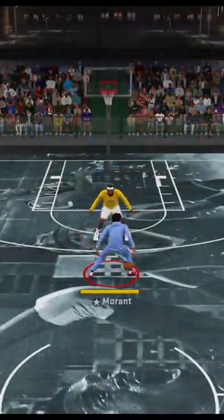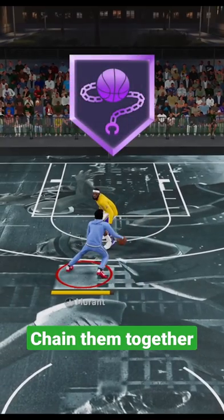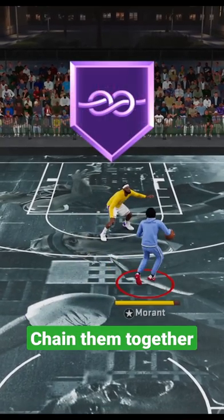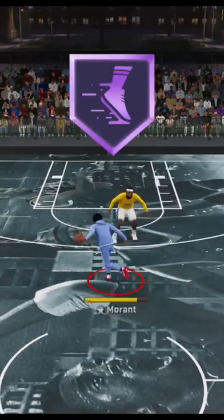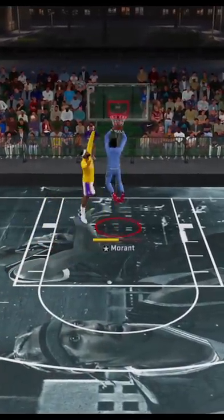When you've got all three equipped, you create separation off that Quick Chain, then follow it up with a Tight Handle stun, and finish it all off with a Quick First Step speed boost. All three together is a deadly trio — guaranteed success.